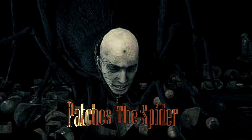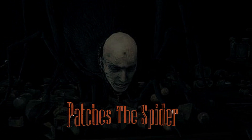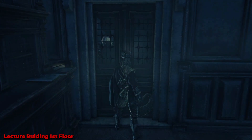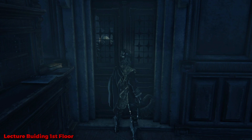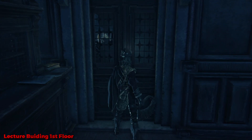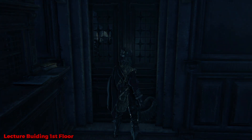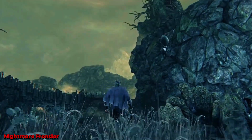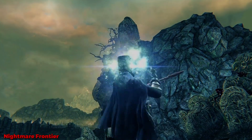Welcome back to Arms Only Gaming. We're doing another video about Patches, the little bastard spider. This is where you meet him for the very first time — in the lecture building on the first floor. He's just hanging out behind the door, basically teasing you. This takes place after the One Reborn fight. You can also come to this area a second time — you're going to meet him in the Nightmare Frontier, where he's sitting on those rocks and actually planning to kill you.